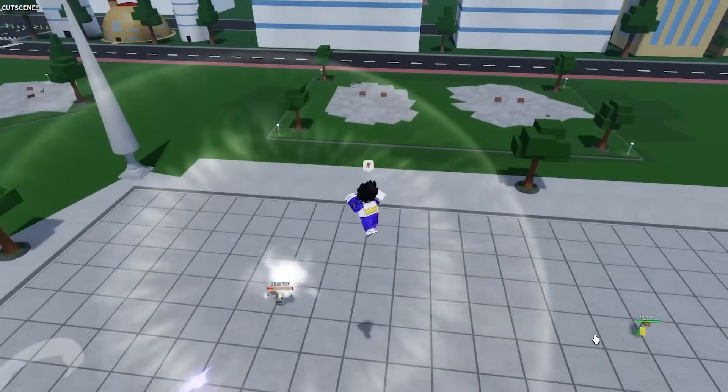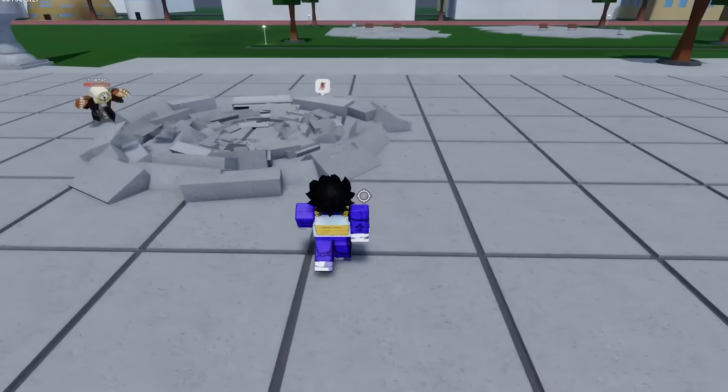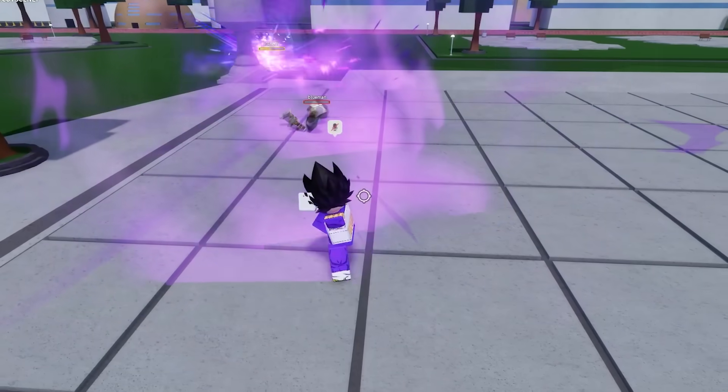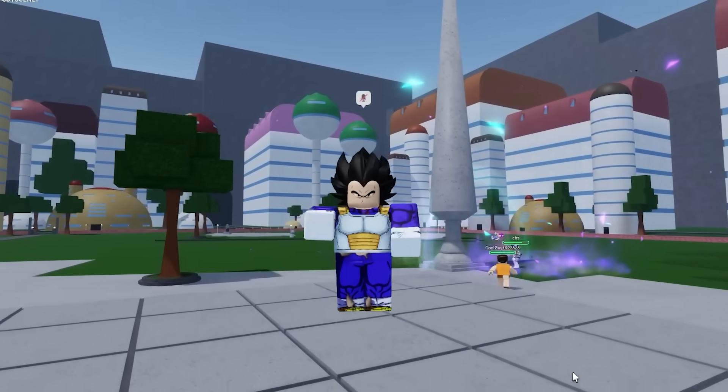And there we go. I love that move so much. You kick him up into the air and then slam him down. Like, you can't ask for better than that. I literally obliterated that kid. Vegeta's moveset is starting to feel really, really clean.